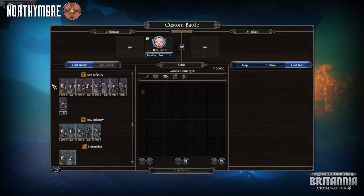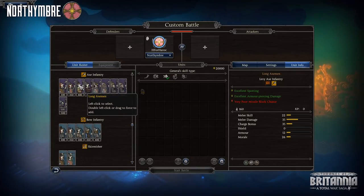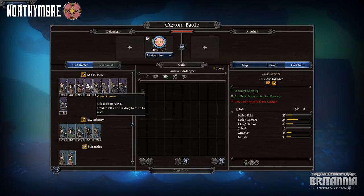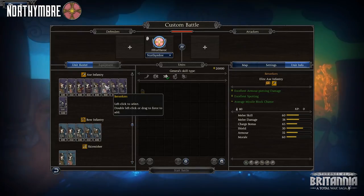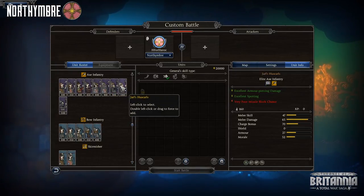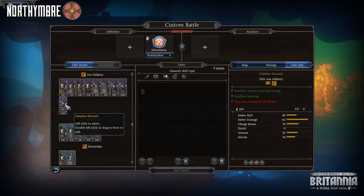Of course, as a Viking army, Northumbra has access to an excellent variety of Axemen. Their Levy Curl, Danelaw, and Long Axemen all show some great potential, especially with the 50-60% armor piercing damage factor mentioned in the last video. But it's completely worth the investment to get into your Retinue and Elite Axemen. Your Berserkers and Shieldbiters will scare local units, while your Huskarls will simply charge the enemy and shred them to bits with their crazy high melee damage stats.